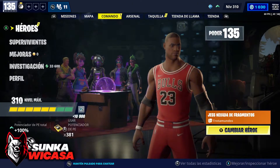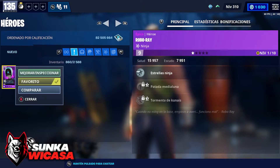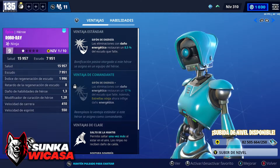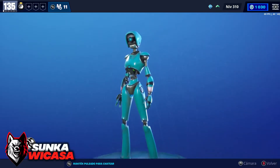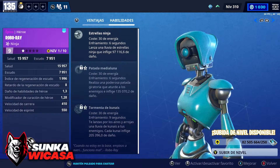Vamos a ver rápidamente el héroe. Este es el héroe, voy a guardarlo en favorito. Dice Sifón de Energía: las eliminaciones con daño energético restauran un 8.5% del escudo que falte. Como ventaja de Comandante, restauran un 17% del escudo. Además, si es ninja, inflige daño energético. Es el robotcito que se la pasa hablando y no se calla en las misiones de salvar al mundo. Es muy tremenda esa Ray.